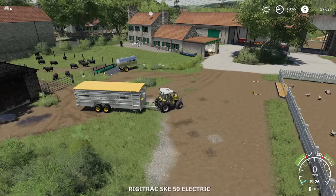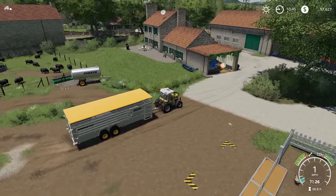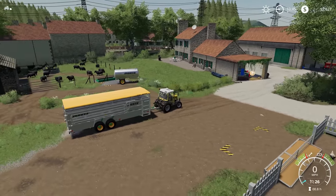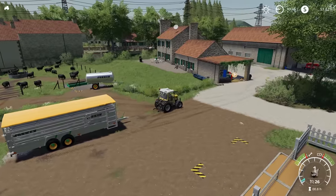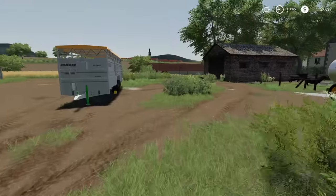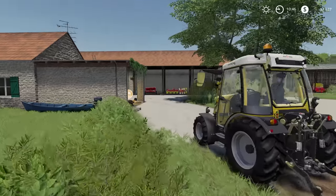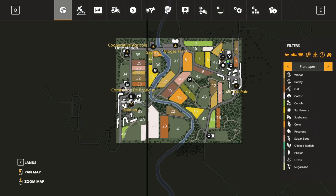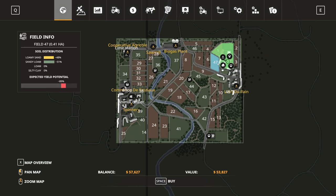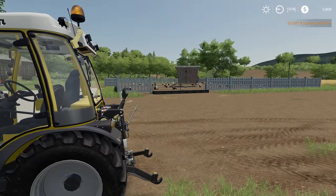First things first, we're going to disconnect this animal trailer and return this lease. It was worth it — it would have cost about the same amount of money to buy and have 10 sheep delivered as we paid for getting all 30 sheep delivered here, so this was a good investment. With that trailer returned, let's jump into the map and buy field 47 for $53,000, which will leave us just a little bit of money for whatever supplies we may need.